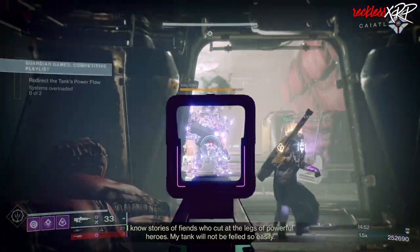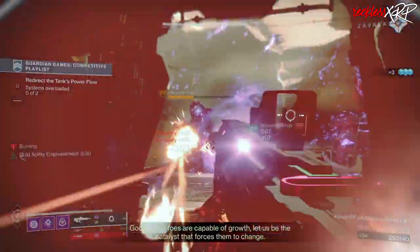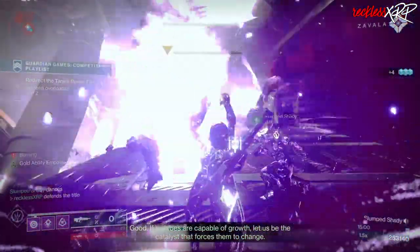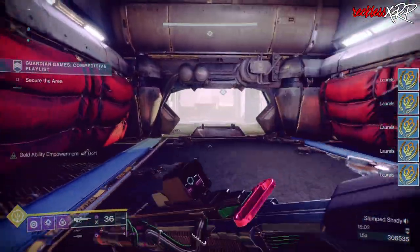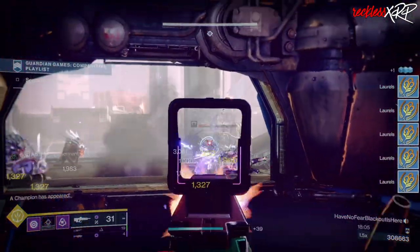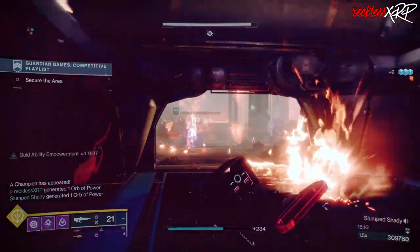In the next few rooms you will have a few red bar enemies including turrets mixed with honored enemies and about one barrier champion. Just take care of them doing the same thing that you have been doing in the previous room.